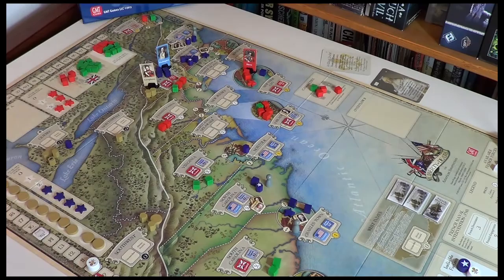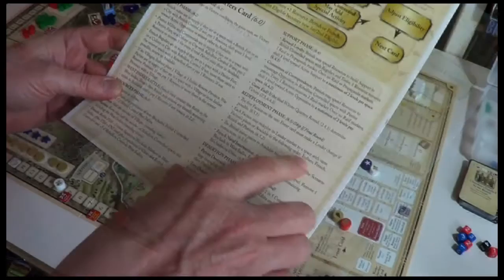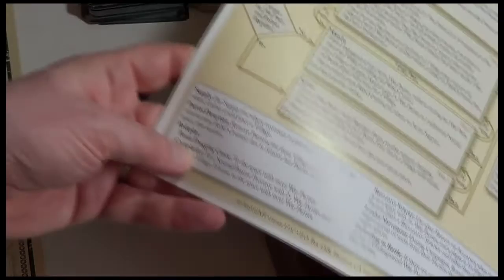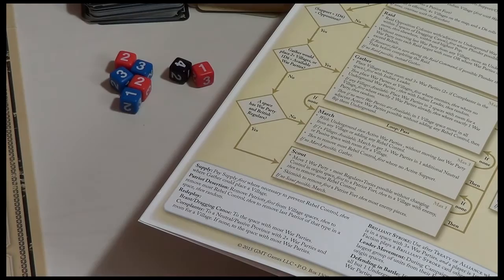Every player now gets to redeploy their leaders if they wish. This is always done in a specific order: Indians, French, British, Patriots. For the Corn Planter, the non-player logic says to place him in a neutral passive province with two or more war parties and room for a village. If none, then a space with the most war parties — so anywhere but a city.